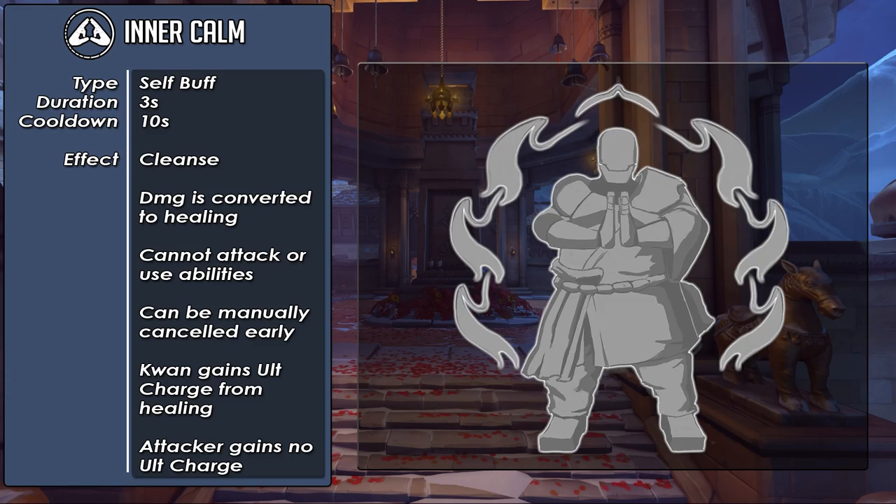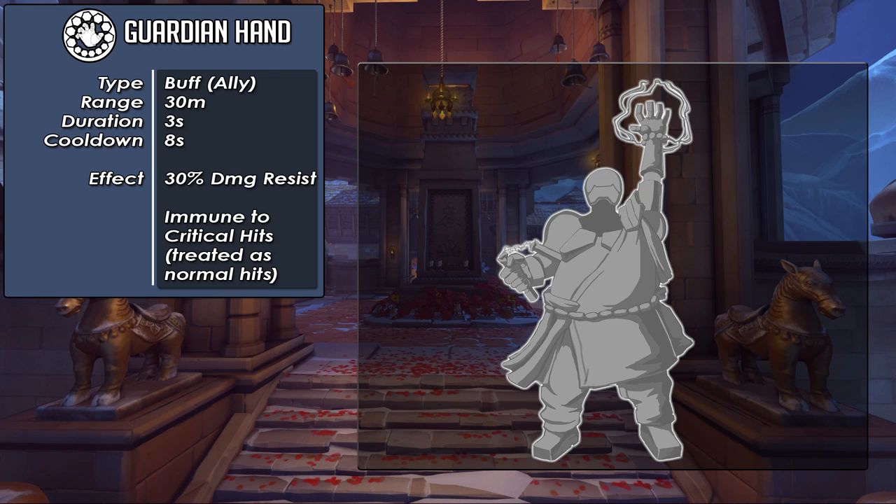His next ability is called Guardian Hand — this is how Kwan will protect his teammates. Type is a buff for teammates only, range is 30 meters, duration is 3 seconds, cooldown is 8 seconds. The effect is a 30% damage resist, and the teammate will be immune to critical hits — they will instead be treated as normal hits. Guardian Hand would be used in a similar way to Zarya's Bubble, though the difference is that Zarya's Bubble is more about protecting against burst damage, while Guardian Hand is more about reducing consistent damage.